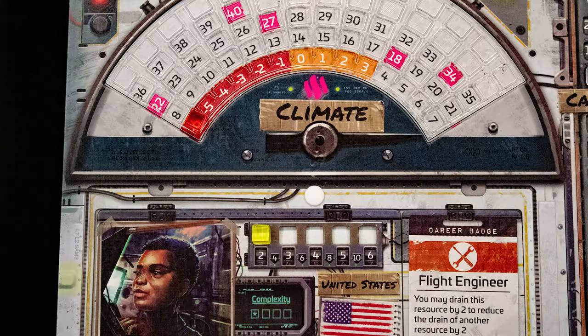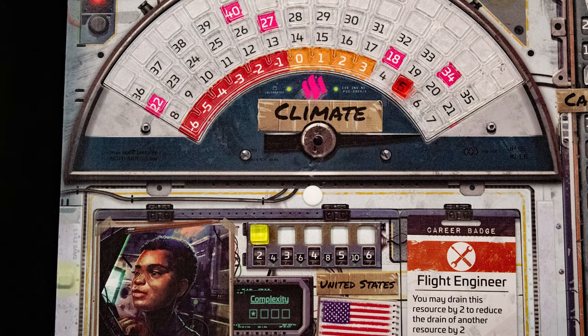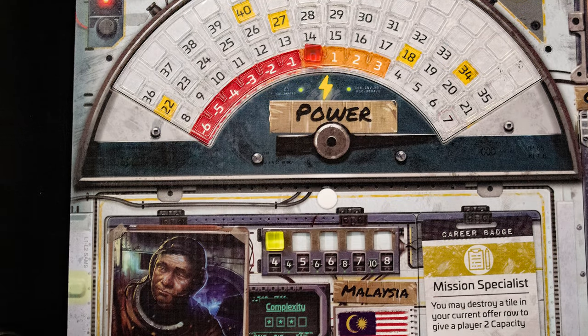We then count up how many resources we have generated by looking at the bottom right of each tile. Six energy and six climate. We move our climate score up six, and the player who's running the power board also generated five climate, putting us on plus five. Our power combines with their power generation as well, moving it to seven.